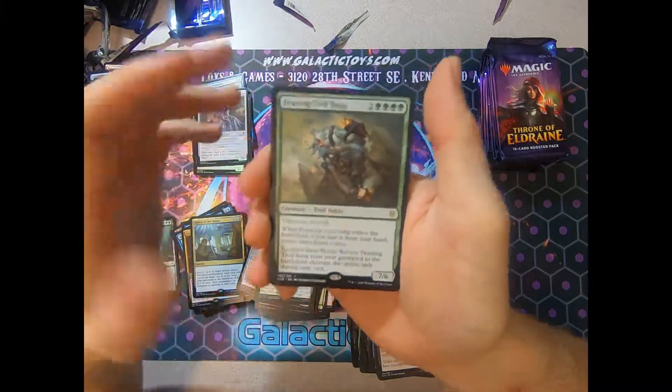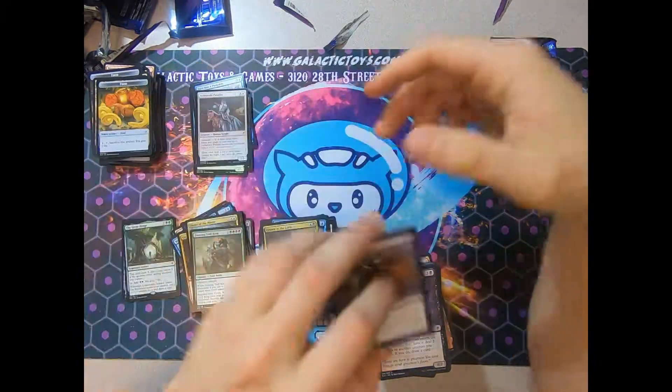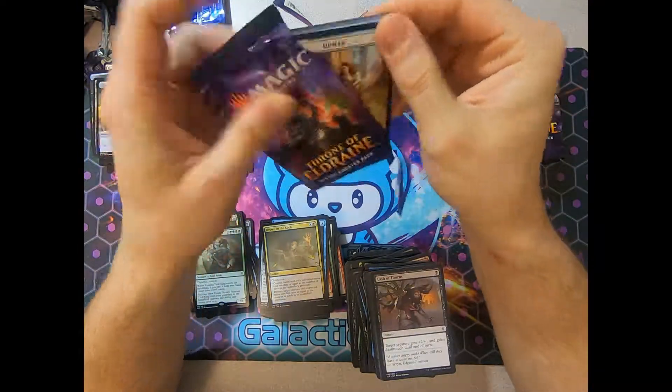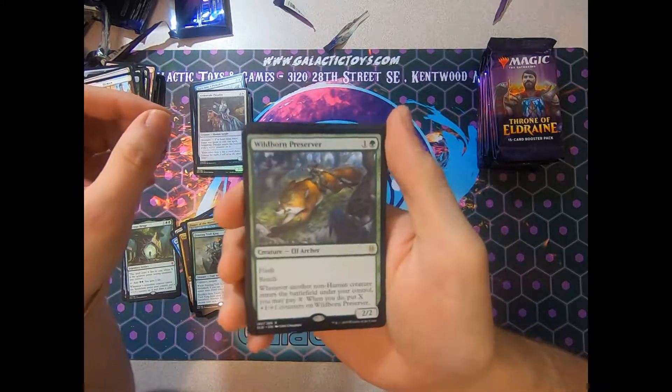Feasting Troll King — big boy with some form of recursion. But again, six mana. He is no Carnage Tyrant. If I'm paying six mana, I want something that control decks are going to cry about. And a Wildborn Preserver.